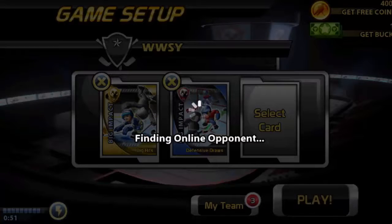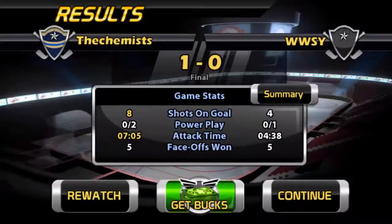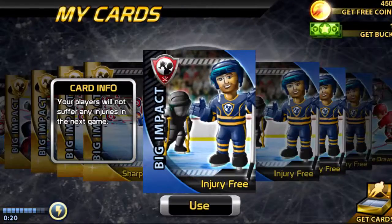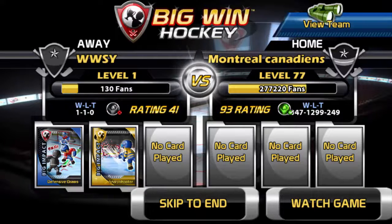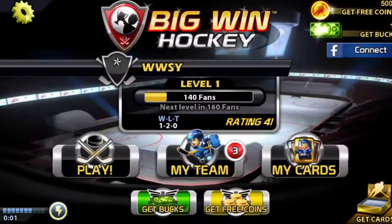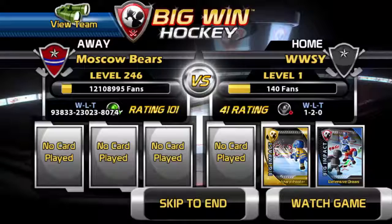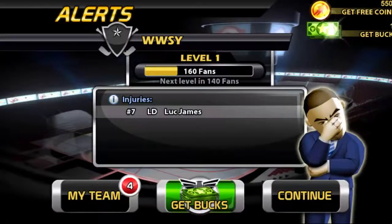Let's play — I like these loading screens, they make it somewhat entertaining. We lost one-nothing — fair enough, we got 10 fans. Next game — sharpshooter card selected — and we faced a 93 overall team, so we got spanked. That opponent had 833 wins, 23,023 losses, and 8,074 ties. We skipped to the end and lost. We got an injury — Luke James — so we'll heal him for 100 coins.